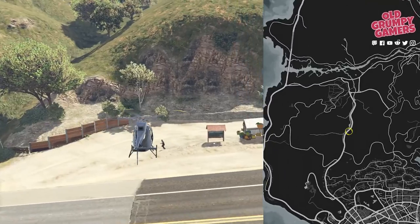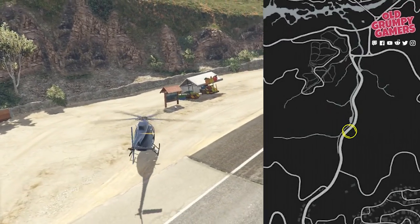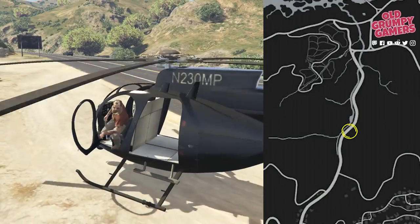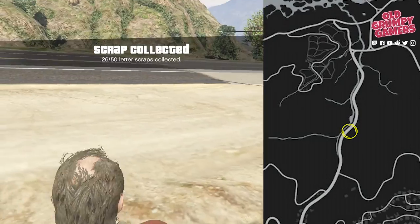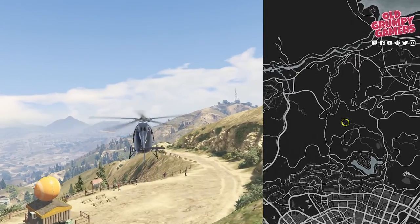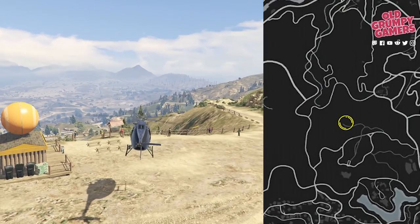Heading to the fruit stall just out of town — we're looking for a scrap next to the community notice board. On to another fruit stall, this time at the end of a dirt road at the lookout, next to one of the benches.